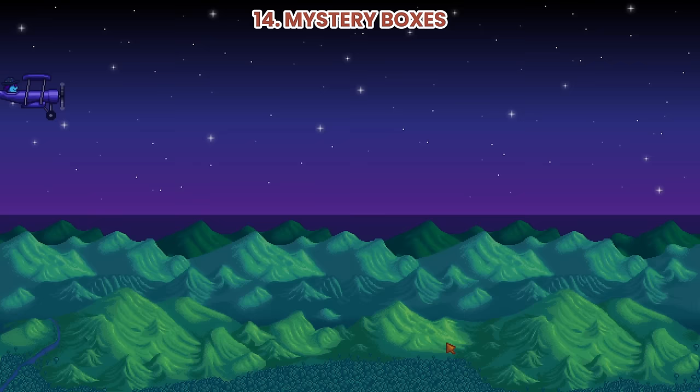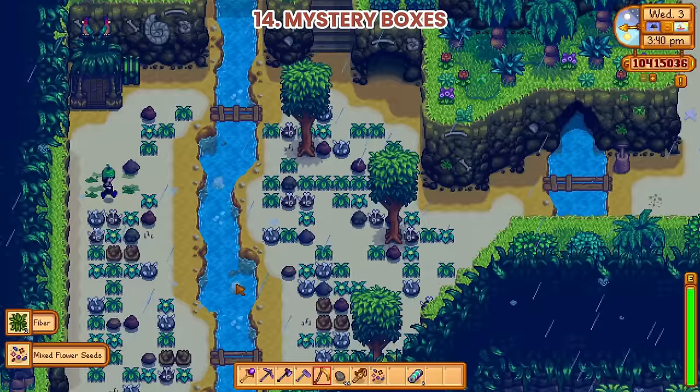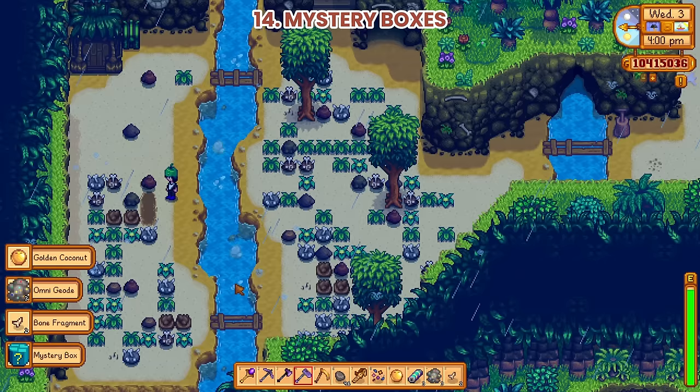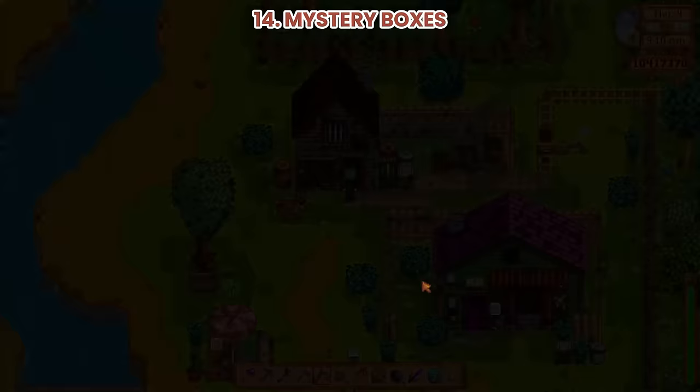Number 14: Mystery Boxes. These drop crates are released by Mr. Key. After this cutscene, you will start randomly getting a mystery box. Just do your normal routine — like digging, defeating enemies in mines, fishing, and mining — and you can randomly get one of these. You can open mystery boxes at the blacksmith's. Clint will crack them open for you for 25 gold each.